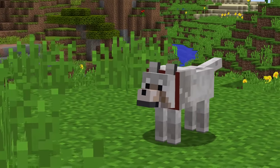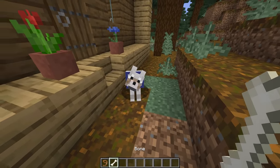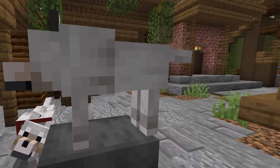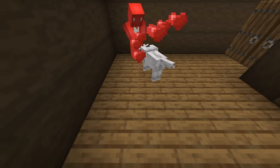Dogs are a great asset to have in your Minecraft world — it's just nice to have a companion while you explore. But all that upside can come crashing down if the little guy bites the dust. So to keep that man's best friend on the up and up, it's worth taking notice of its tail. The lower the wolf's tail goes, the less health that it has. Meaning, if you see it like this, it's worth passing them a piece of meat or something to heal them up.